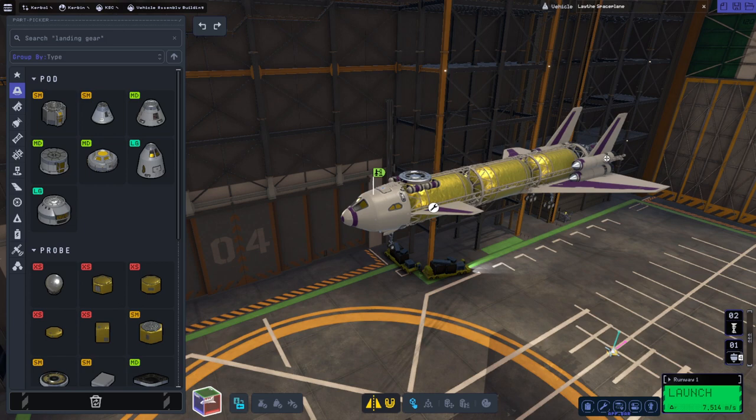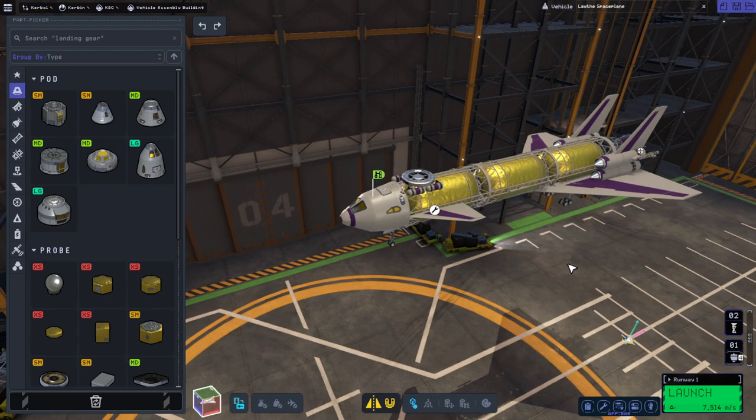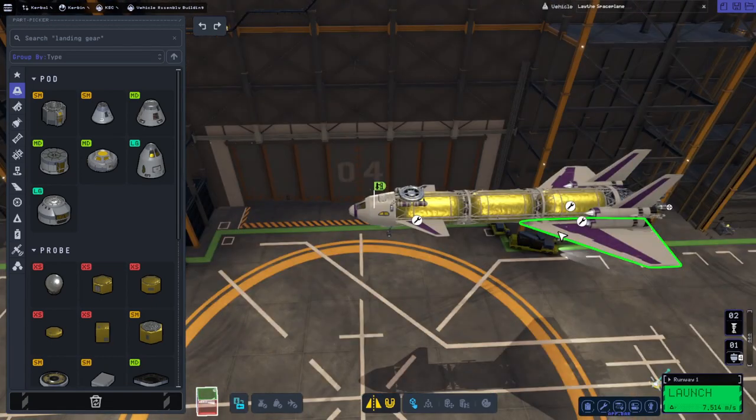Hello everyone and welcome back to Raze Aerospace Lathe Station Construction in Kerbal Space Program 2 Early Access. We do not have a regular station module this time. It is time to put our station to use, and so we have a space plane — one that hopefully can operate on the surface of Lathe and in the skies of Lathe, because Lathe has an air-breathing atmosphere in this version, though I'm not 100% sure about that.